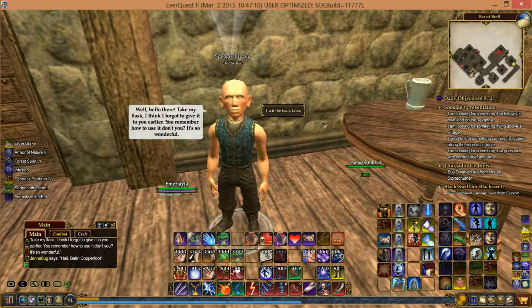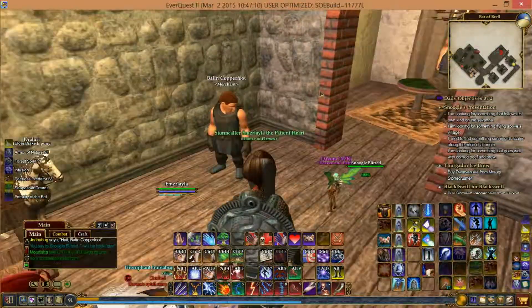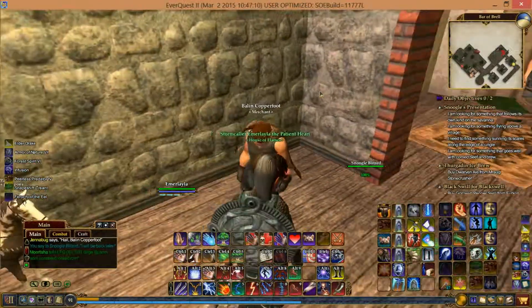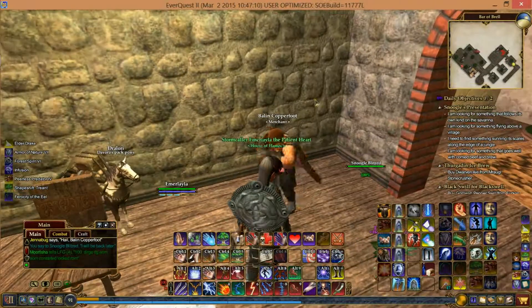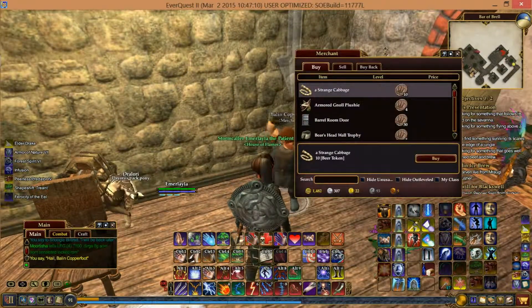Accepting the quest — "Well hello there, take my flask. I think I forgot to give it to you earlier. You remember how to use it don't you?" "Do I remember how to use a flask?" "It's so wonderful!" And that's it for all the quests that are in here, so now it's time for the most important part of our day — the merchant.